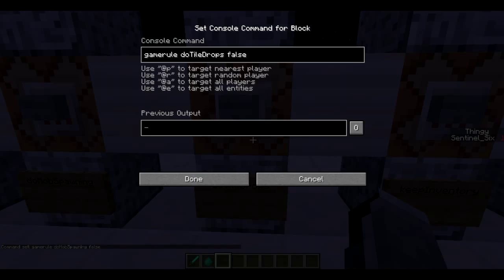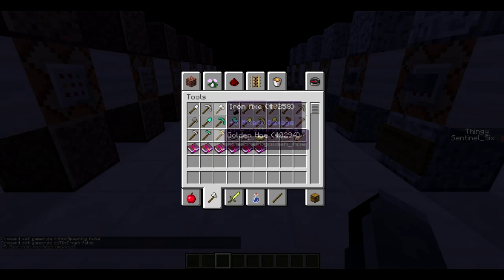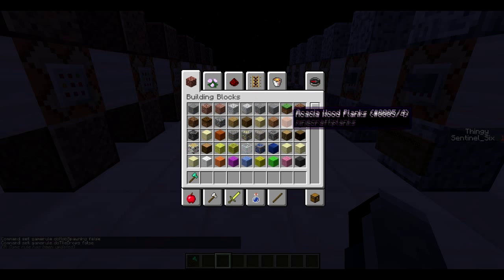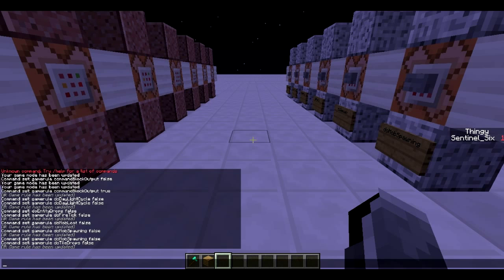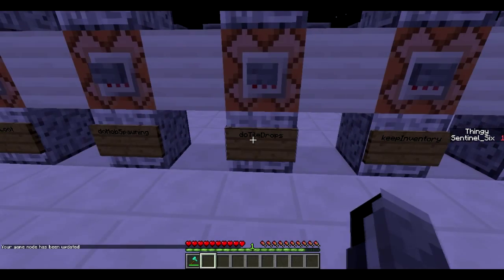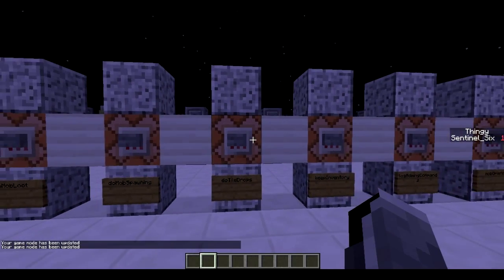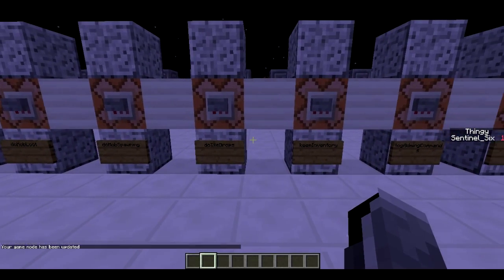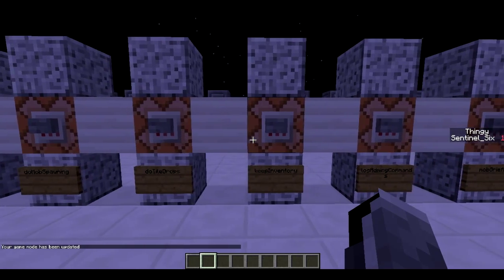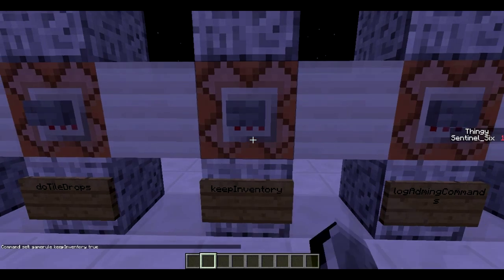Next is do tile drops. If you turn this to false it will actually stop blocks from dropping when you destroy them. So let's get a diamond axe and some wood — normally if I destroy this wood plank I get a wood plank back, but now I don't. That's also a really useful one. Most of these game rules are useful for adventure maps and not really practical in normal survival.